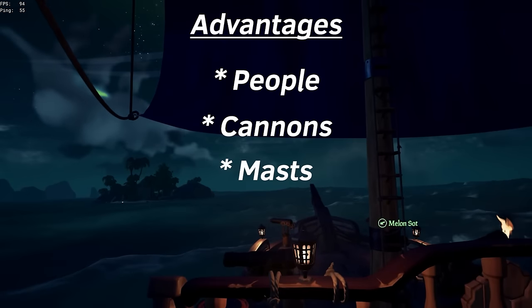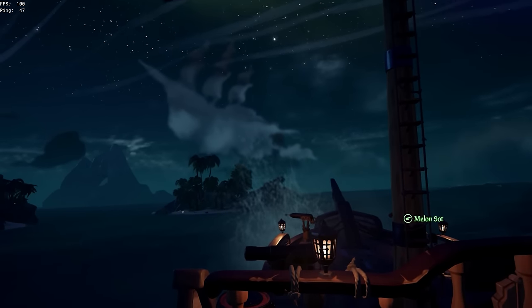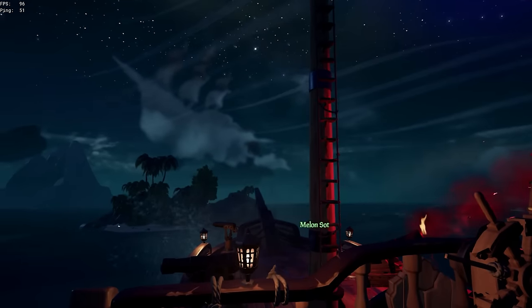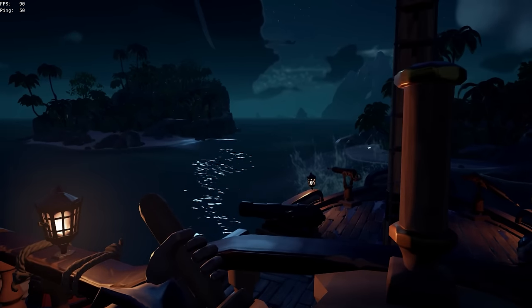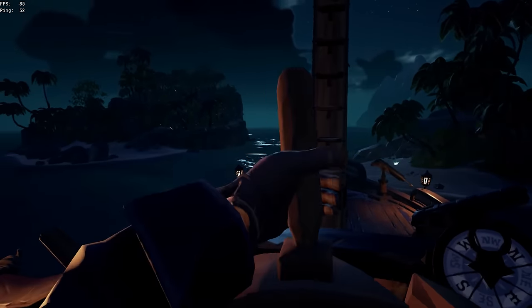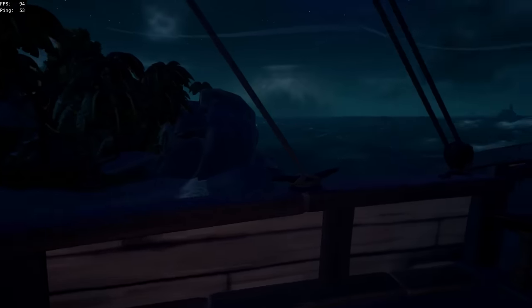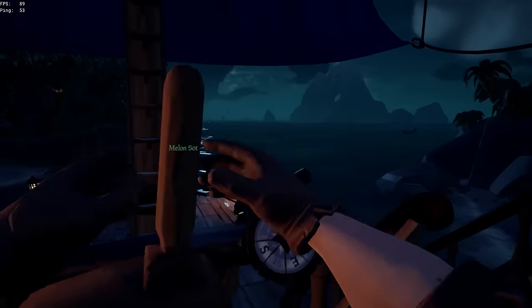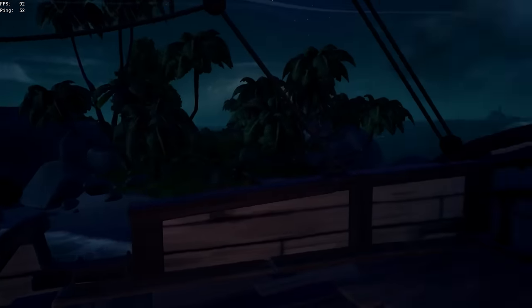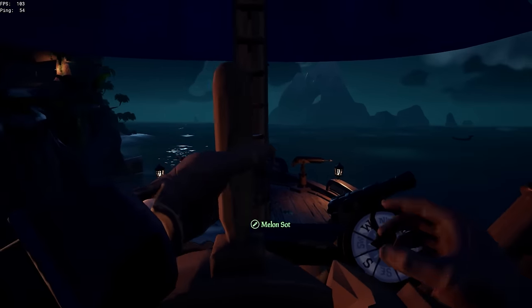They have more people, more cannons, more masts, and if they're on a galleon, more decks than you. So make sure that if you're on a smaller ship, you stay far enough away that you always have the option of turning off and resetting the fight. Only get closer once you've gained the upper hand and can prevent them from utilizing their extra players, cannons, and mast superiority. On the flip side, if you're a bigger ship, you already have a huge advantage — be super aggressive and get as close as possible to prevent them from running away.